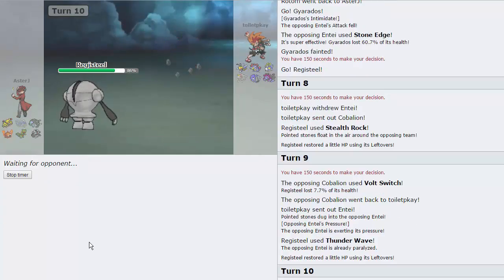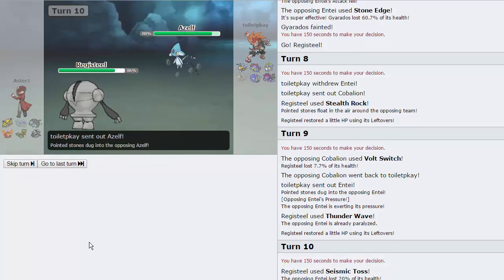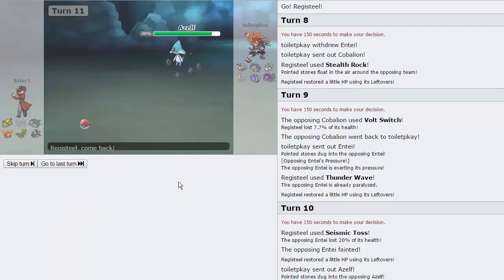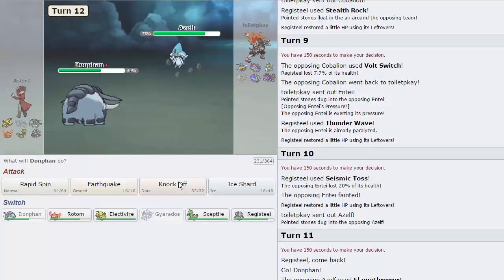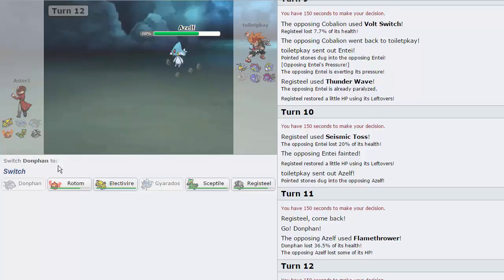Now he doesn't really have anything for this Registeel. Unless his Hydreigon has Fire Blast, but even that's not knocking me out from full. So I'm definitely getting off another Thunder Wave right here. He actually chooses to go into Azelf — not exactly sure why. I'm just going to go into Donphan because I can Spin infinitely on this thing. He goes for the Flamethrower — we are AV, we're able to eat that up. He does have Life Orb. He goes for an Energy Ball — except for that one. Okay.